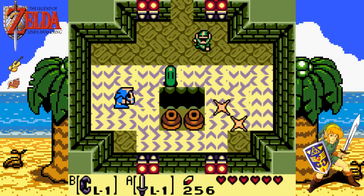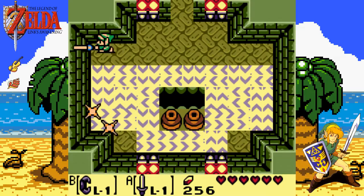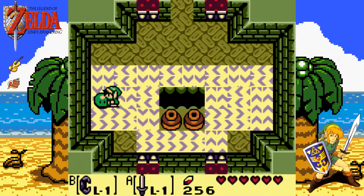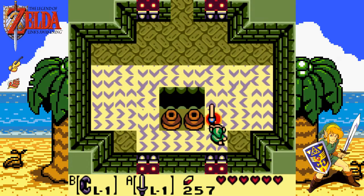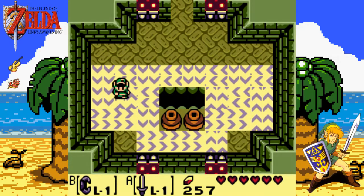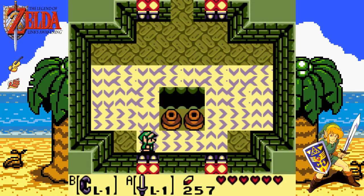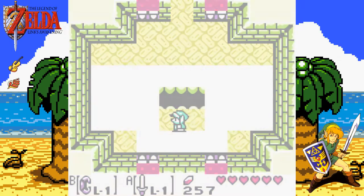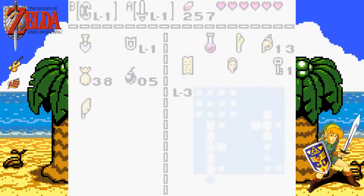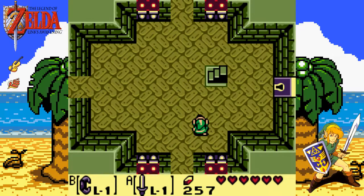Get this guy — you can take him out with one spin attack. Get ready for the key when you're taking out all the enemies. Technically these rooms are skippable, but you might want to come into this room for the bombs. As I said, you're going to need them, so it is definitely worth coming in at least to this bottom room.